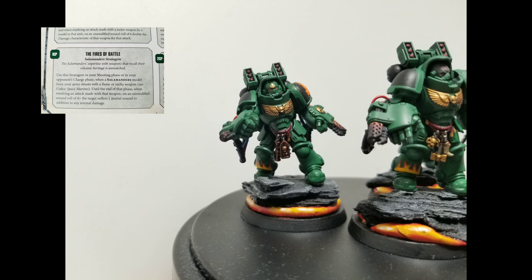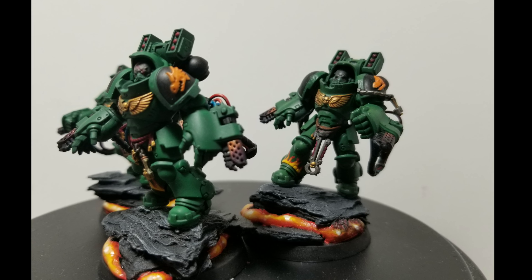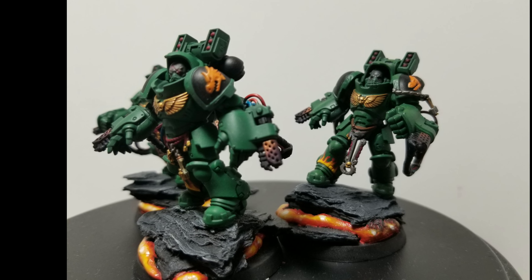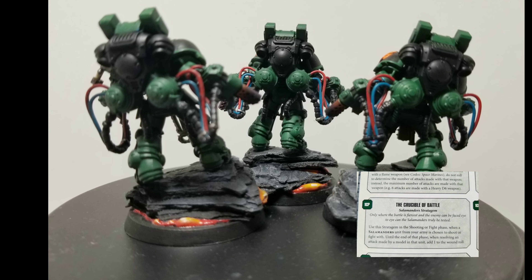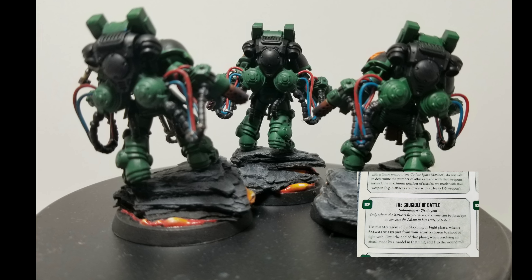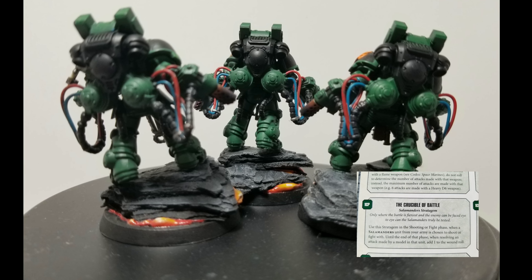Now pop another stratagem called Fire of the Battle for 1 CP. Used in your shooting phase or opponent's charge phase: when a Salamanders model with a flamer or melta weapon resolves an attack, on an unmodified roll of 4+ the target suffers 1 mortal wound in addition to any other wounds. This has been FAQ'd to a maximum of 3 mortal wounds per phase. With 24 shots per model, you will easily hit more than three 4s, so you'll cap that out.